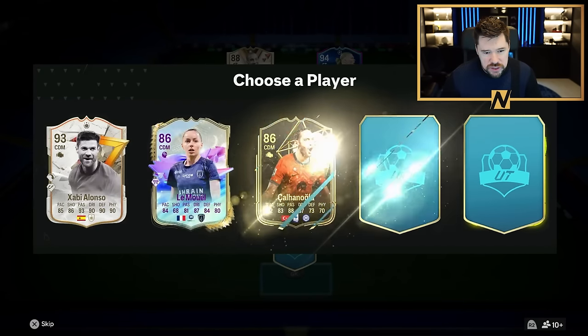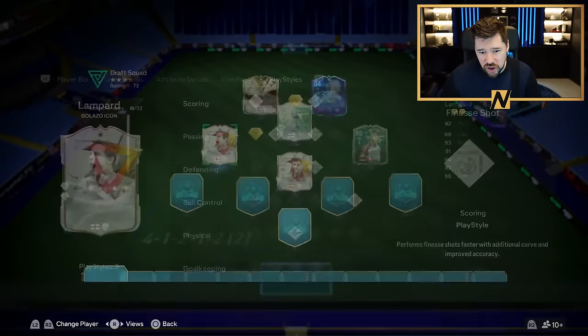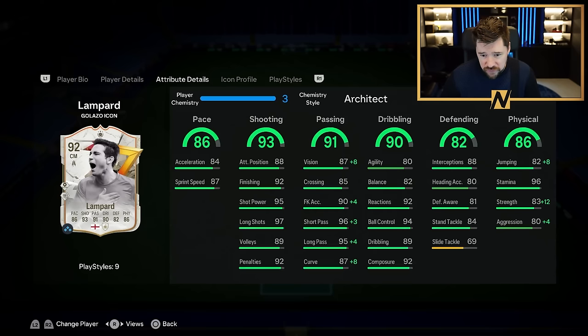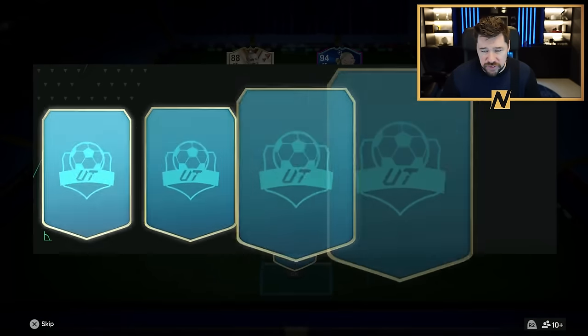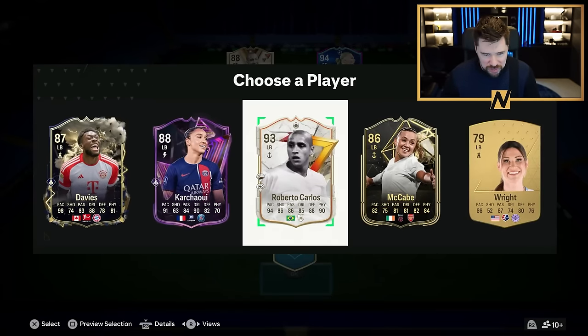We can also take Galasso Alonso - he was last week's card. But this Frank Lampard is good - 4-star, 4-star, great stats, great play styles. I honestly think his play style combination for a midfielder slash CDM is perfect. Oh, just - the third time's a charm, guys! Roberto Carlos Galasso card there as well. Absolutely fantastic.